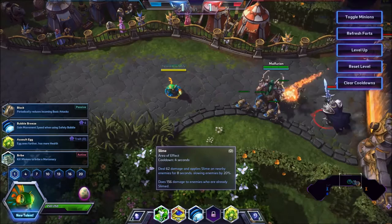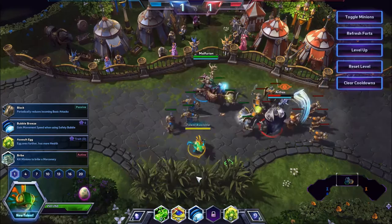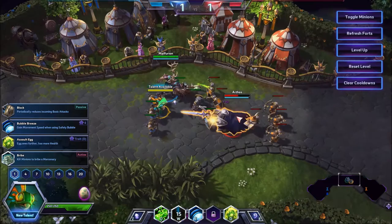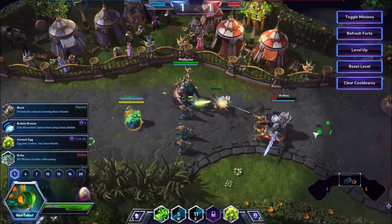His Q is Slime — it slows them down and does a bit of damage. His E is a safety bubble that makes him invulnerable for 2 seconds, allowing him to fly through abilities, not get stunned, all kinds of good stuff. So basically the way I play Murky is you go in, try and get as much poke as possible, and then when they start attacking you and you find yourself close to dying, just E out. It just denies them getting the kill and gives you enough time to escape.